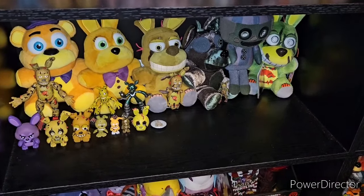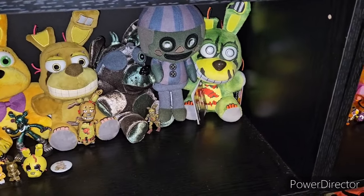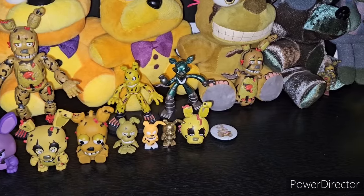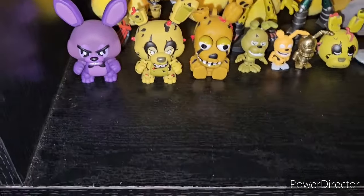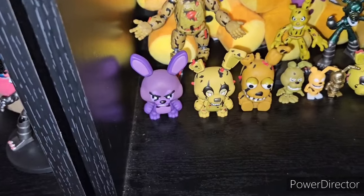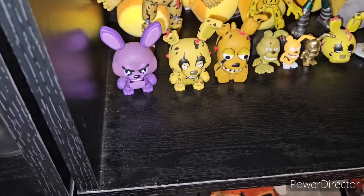Going on to FNAF 3, we have Fredbear, Spring Bonnie, Springtrap, Phantom Foxy, Phantom Balloon Boy, and Tie-Dye Springtrap. Alongside that we have the miscellaneous Springtrap merch with the action figure, the Hero World of Phantom Foxy, and Springtrap. We have Shadow Bonnie in a FNAF 3-inspired style — originally this was a FNAF 2 Mini but they messed up the colors and made them Shadow Freddy's color. However, he is technically in the FNAF 3 game and is more purple there, so I put him in FNAF 3.